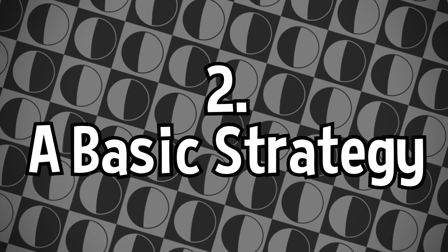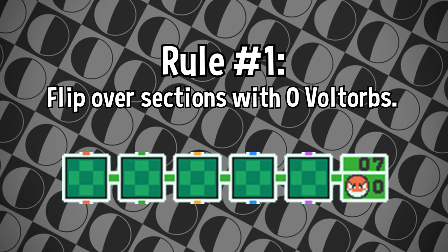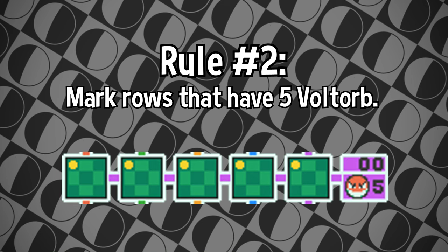With that out of the way, let's go over a basic strategy. For these strategies, I'm going to be pulling from the rules method on DragonflyCave.com. They've come up with a great and in-depth system that's easy to explain. For the basic method, we're going to start with rule 1: flip over sections with no Voltorbs. Pretty simple — they're guaranteed safe, so there's no reason not to flip them over.